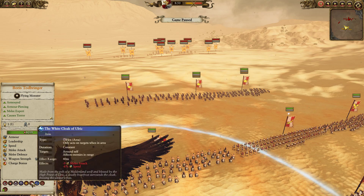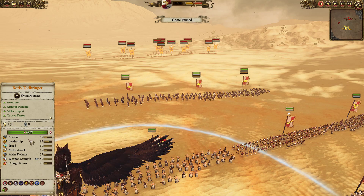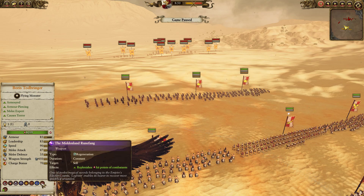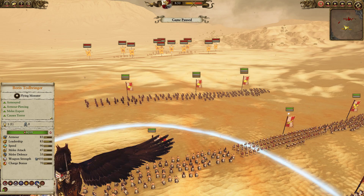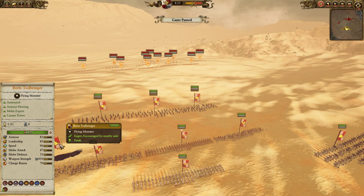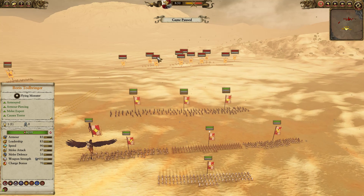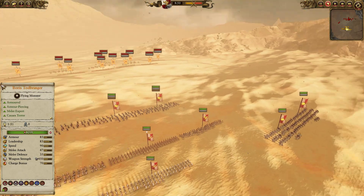But against Beastmen, who obviously don't have much in the way of air power, a Griffon is very solid. Boris still has the White Cloak of Ulric, the Midland Runefang, and Crush the Weak. He does have Fear and Terror due to being on a Griffon, which is really powerful against the Beastmen, who tend to have issues against those sorts of mechanics. He's also fairly tanky but doesn't have the best melee stats. So definitely a solid all-around Lord — and as usual, it's Boris. What else can you say?